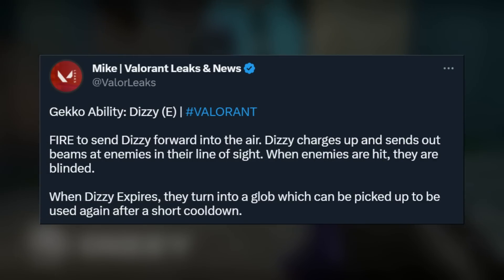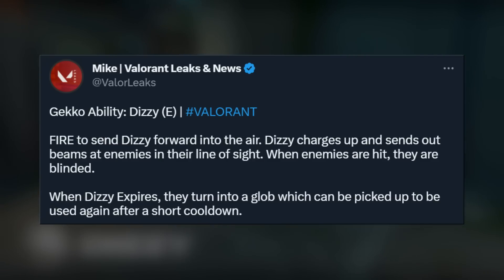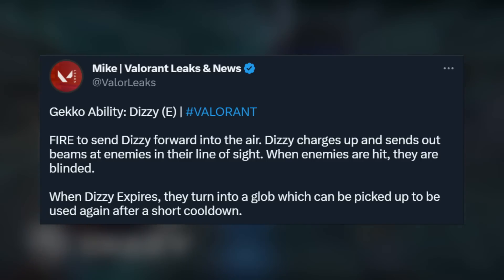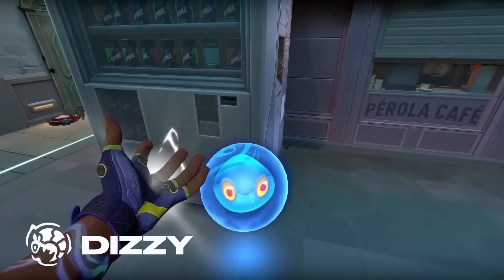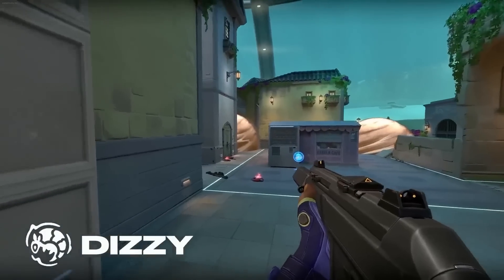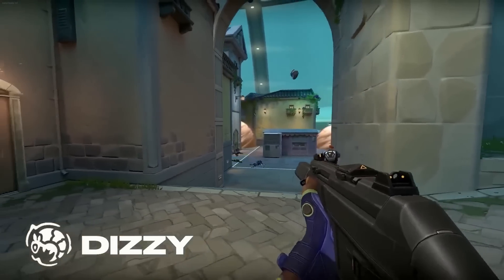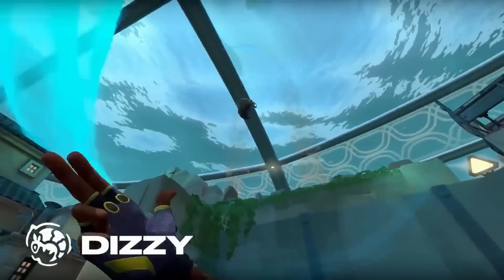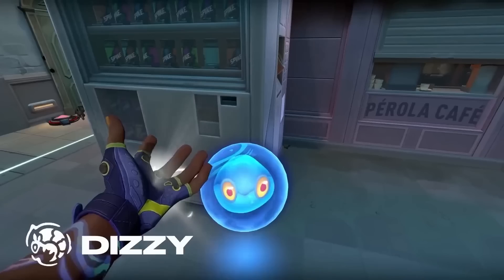Next up is Gecko's E ability: Dizzy. Fire to send Dizzy forward into the air — Dizzy charges up and sends out beams at enemies in line of sight, blinding them. When Dizzy expires, she turns into a glob which can be picked up and used again after a short cooldown. It's a throwable little creature that looks adorable, and it provides a blind. Both Dizzy and Wingman being retrievable adds extra intricacy — you have to decide whether to retrieve them or rotate without them.